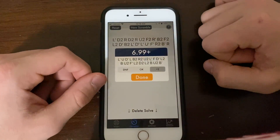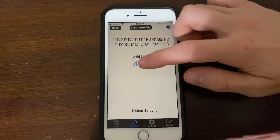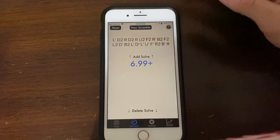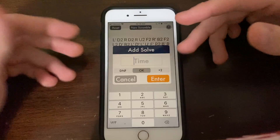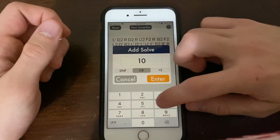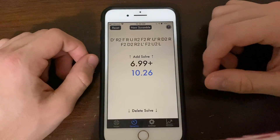If you actually click on this solve, you'll see the scramble nice and big. This is great for screenshotting and sending to your friends. And you can change the penalty if you wanted to, but let's keep it at a plus two. Now if you wish to fully simulate the competitive environment, you're probably going to want to do stack mat. So if you want to do that, swipe up to add the solve and you get this beautiful view where you can just type in the time. Let's say you've got a 10.26 — you can put a decimal, but actually you don't have to. It'll assume the last two digits are the decimal after the decimal. And that is how you do timer entry.